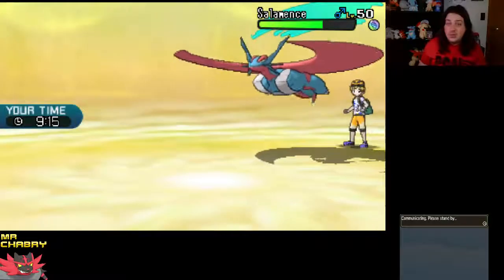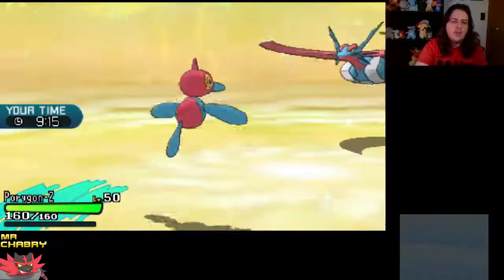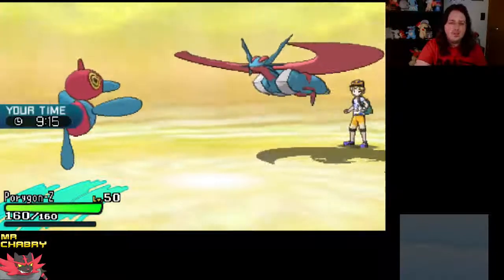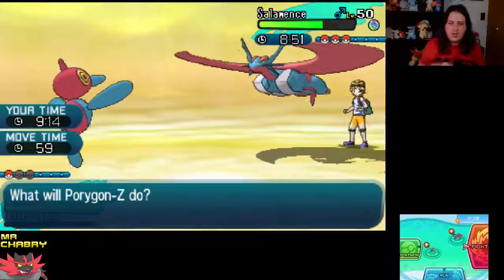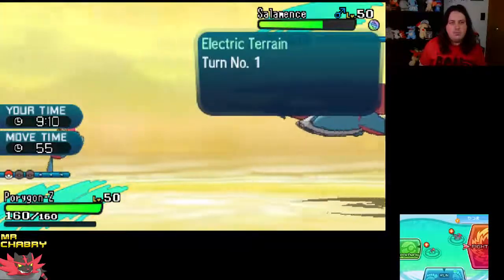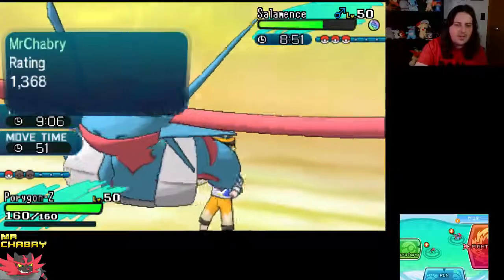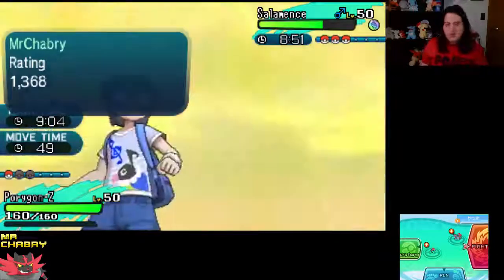We're stuck with Porygon-Z. I'm not sure if we outspeed, but we have the Choice Scarf so we might outspeed. There aren't really that many great Infernape sets. This one seems like it's got the best hope, though. So after this I'm going to try out this Infernape team.